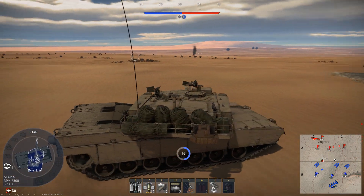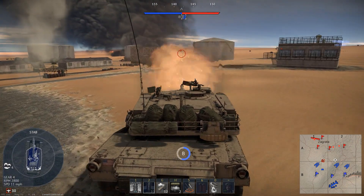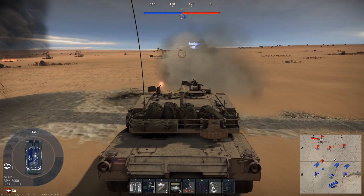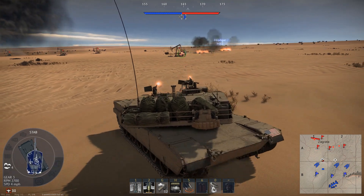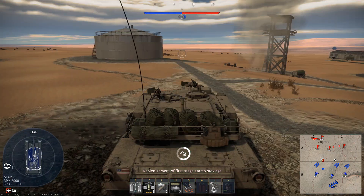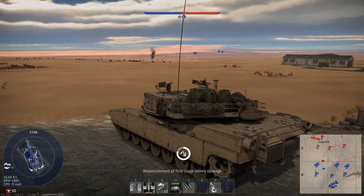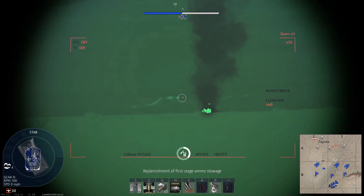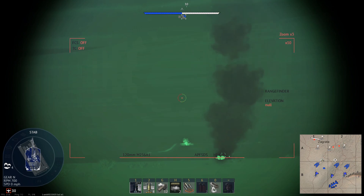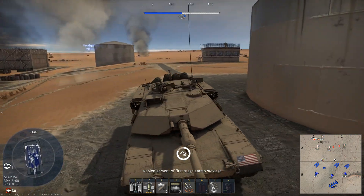I think it would be better to have neutral bases that each team can assault. In air enduring confrontation, primarily in sim, you get alerted when a base is under attack. I think it would be cool to have AI like infantry with a TOW launcher or Kornet launcher - something stationary that can be machine gunned - so there's more use for machine guns or high explosive rounds. It could focus people on objectives while allowing enough distance for flanking and maneuvering against other groups of tanks.